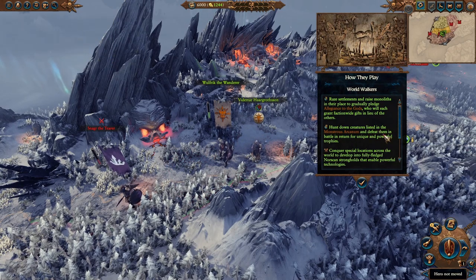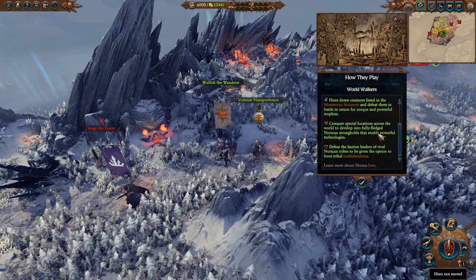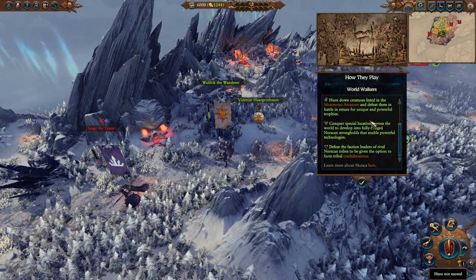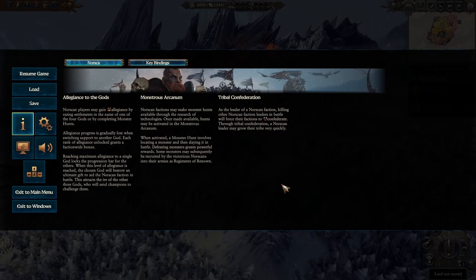We're going to raze settlements and raise monoliths in their place to gradually pledge allegiance to the gods, giving us faction-wide gifts. We'll hunt down creatures listed in the Monstrous Arcanum and defeat them in battle in return for unique and powerful trophies — I think those trophies could be items or monstrous units. We'll conquer special locations across the world to develop into fully-fledged Norskan strongholds that enable powerful technologies, and defeat faction leaders of rival Norskan tribes to form tribal confederations. We're going to read through all of this before diving in, so feel free to pause and read along.